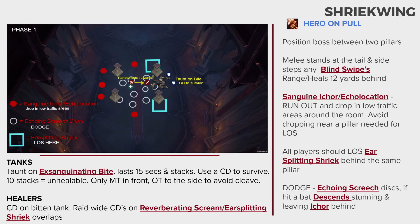Your team will want a hero on the pull in phase one, with the boss positioned between two pillars. Melee stands on the tail. Range and healers will stand 12 yards behind them. Shriekwing will randomly turn and blind swipe players — sidestep this. This ability should only reach melee players, which is why the range and healer stack is 12 yards behind. Sanguine Ickor is the after effect of echolocation. Run out into a low traffic area to drop this and avoid dropping it near any pillars your team plans on using to line of sight the Ear Splitting Shriek.